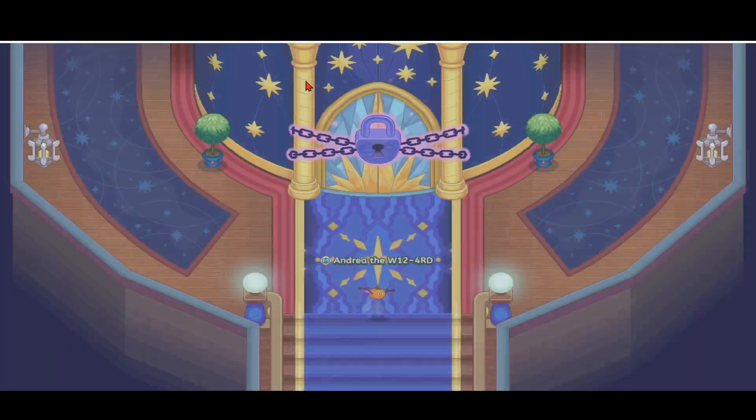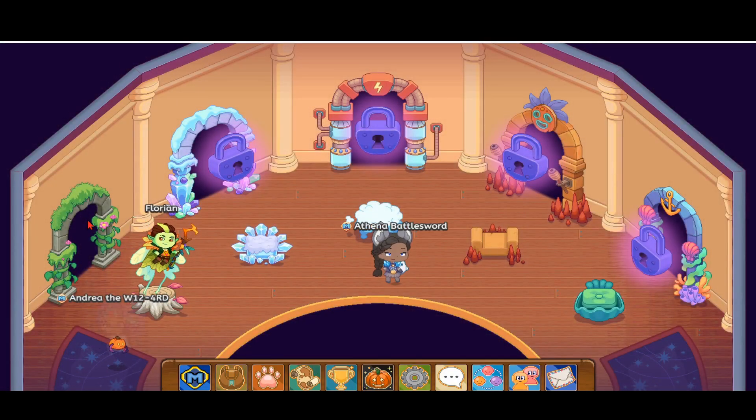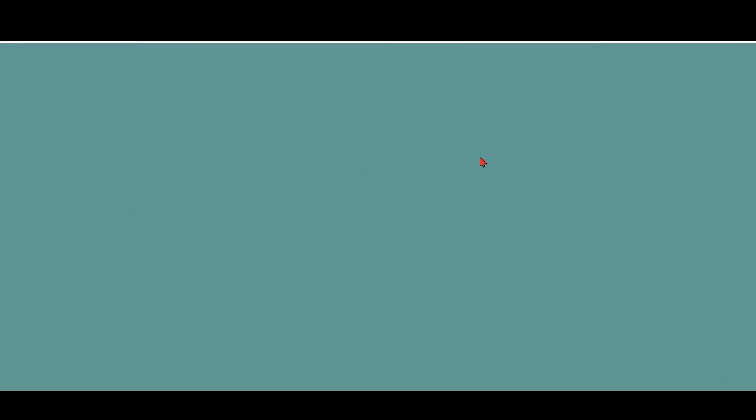You guys must be thinking, it's the old academy trick — let's keep collecting academy pages. But no. If you go inside the Earth Tower, your explorer is going to say a few things. But then you want to go inside the elevator.